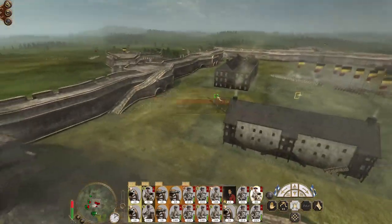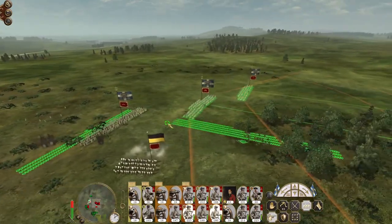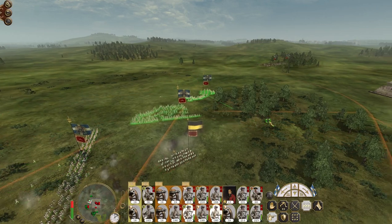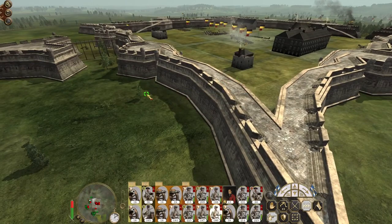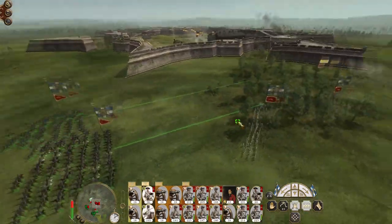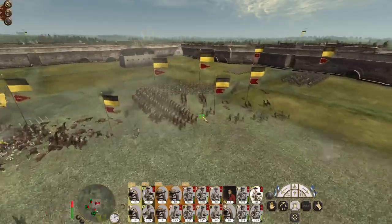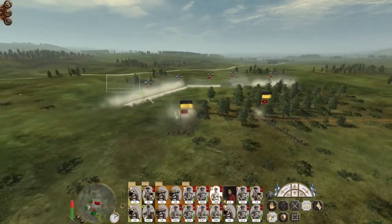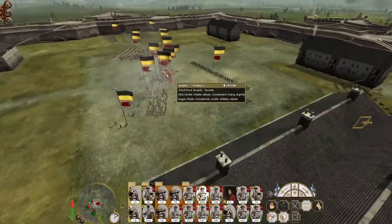They're like this cuirassier — I'll charge them into those light dragoons if they let me. They might route from their own artillery. Let's get some units up on the wall. Keep the cavalry close. Charge these guys in to fight the dragoons. My field artillery is having a great time attacking the center. I am surprised these guys aren't routing, but at the same time I am happy they aren't. So you guys climb up and take the gate — that's one way in.